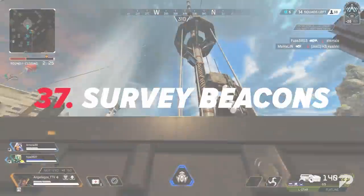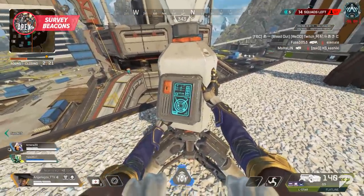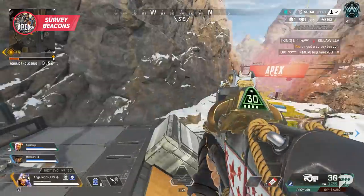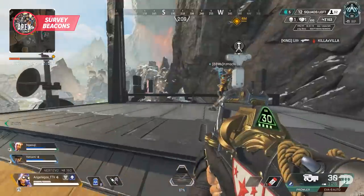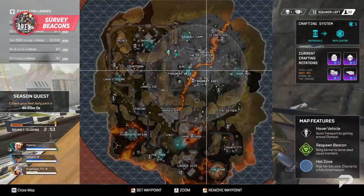Survey beacons allow your squad to see the next zone, which can be a great way to get an early rotation and put yourself in a winning position later in the game. As you're rotating, if you have a chance to hit one of these, do it. The extra info could be the difference between rotating late and dying, or having a power position before other squads can get there.